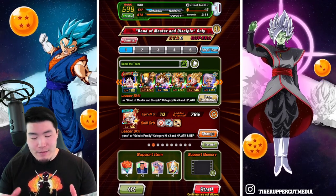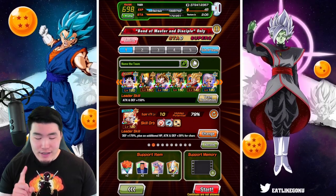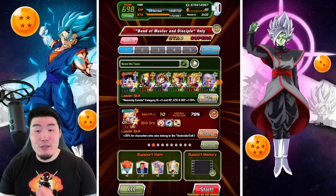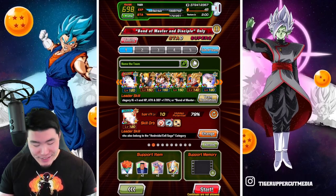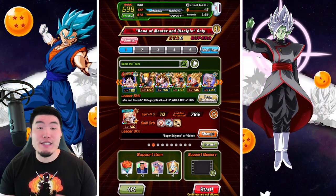The rest of the team is the Fizz LR Trunks, AGL LR Gohan, Tech LR Gohan, Fizz Future Gohan, and finally the AGL Transforming Trunks. The items are the same as always — we got Princess Snake, Ader, Icarus, and Whis.